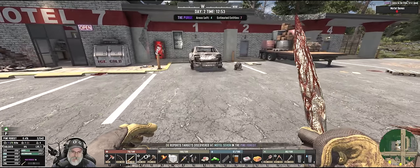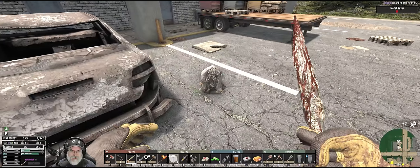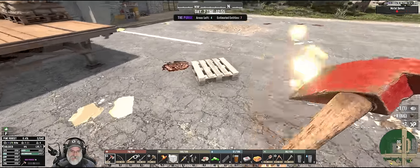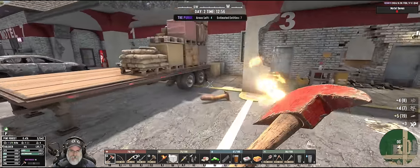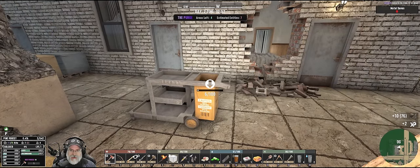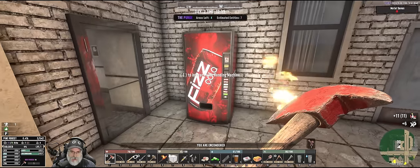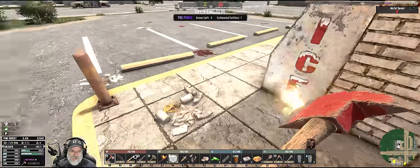Jesus, that scared me. We have seven zombies in here — I'm just not used to those sounds playing all of a sudden. Let's get some nails from this. There's some resources we could tap into as well — get a little plastic. Oh, we can buy distilled water from here. I'm not going to go in there quite yet.